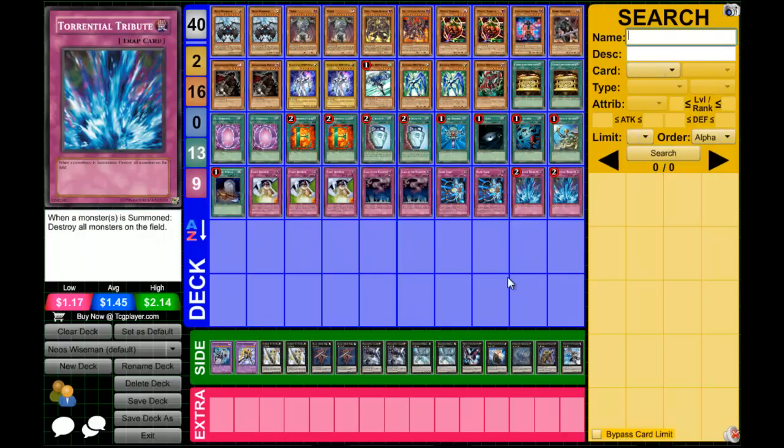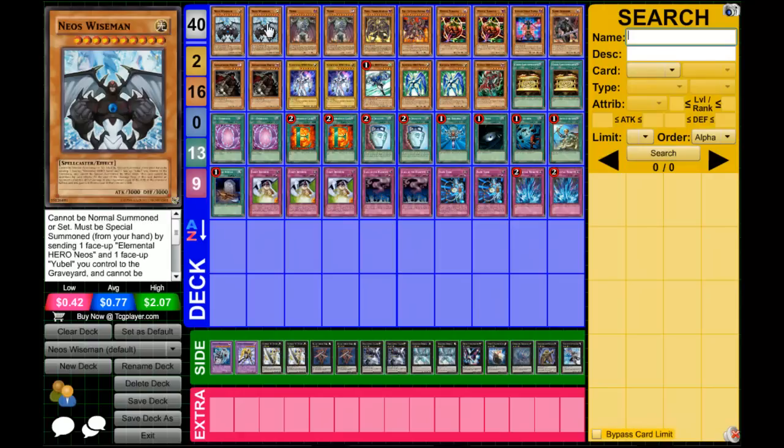We have two Torrential Tributes. I love Torrential Tribute in my Yubel deck. Not only can you use it when Tomato is destroyed to summon Yubel into Torrential Tribute into Terra Incarnate, but since Neos Wiseman can't be destroyed by card effects, if your opponent summons a monster and you activate Torrential Tribute, all monsters are destroyed except for Neos Wiseman — so you'll have a 3,000-ATK beater ready to attack your opponent directly.